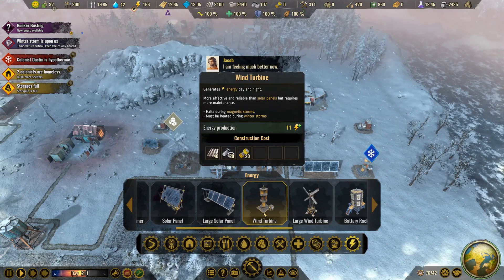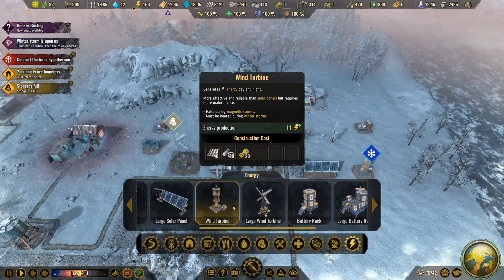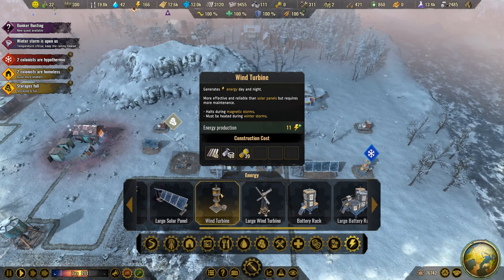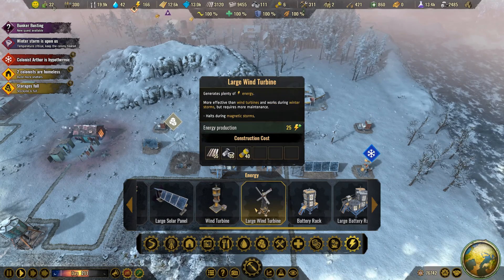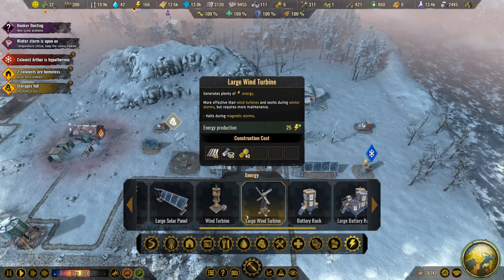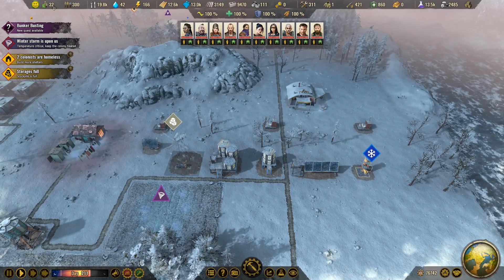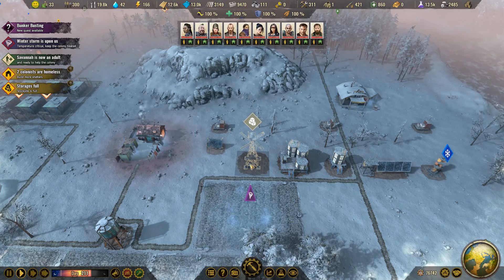That segues into wind turbine versus large wind turbine. In my opinion, the large wind turbine is the end game item you want to be building the most. They provide consistent energy and produce over twice the amount compared to a regular wind turbine. The construction cost is a little more metal, almost twice the parts, and twice the components — but you're getting over twice the energy. The only downside is the footprint, which is roughly three to four times the size of a regular wind turbine.